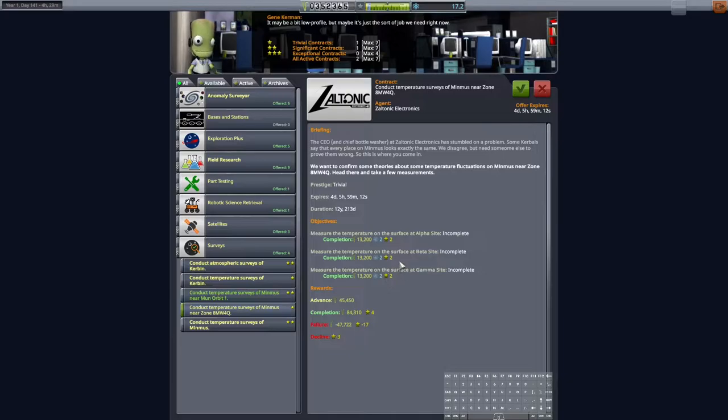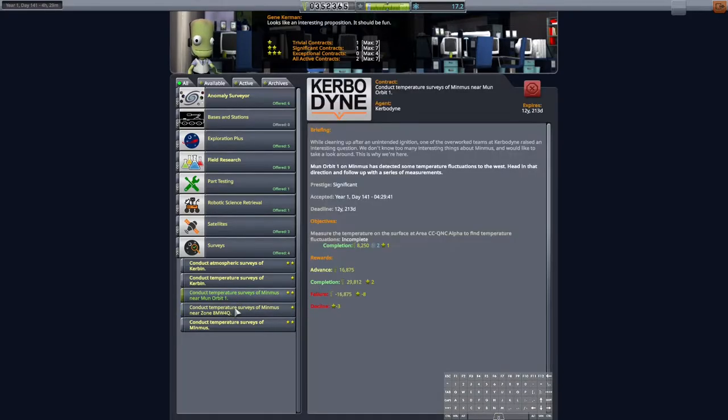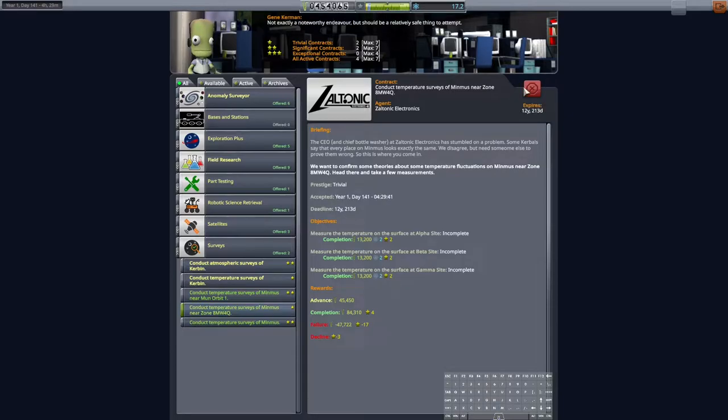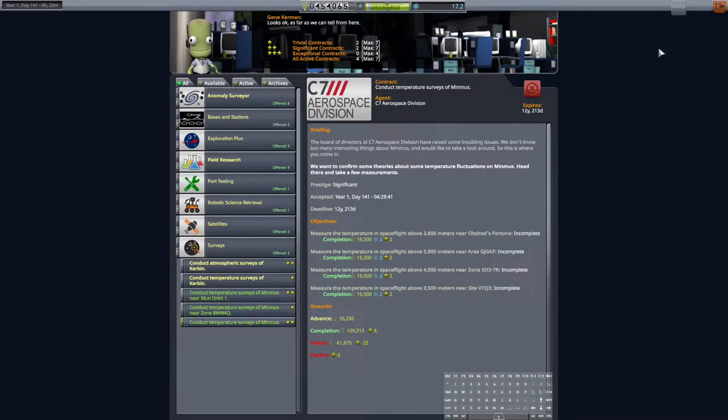There are temperature surveys on the surface worth decent money and 6 science. There's also a temperature survey above Minmus we could grab from orbit — that's worth a lot of money too. Accepting a few of these contracts. We won't actually do them for about 15 days until it's daytime on the Kerbin side of Minmus.